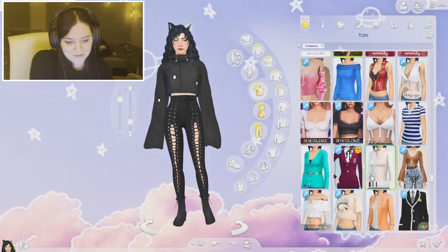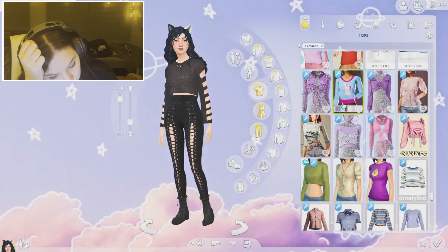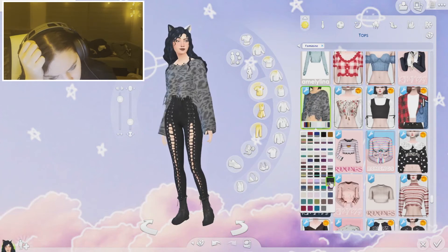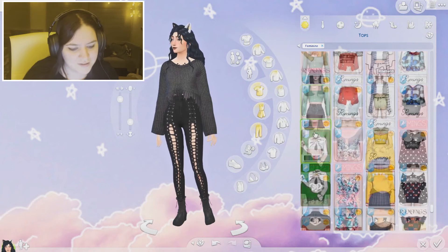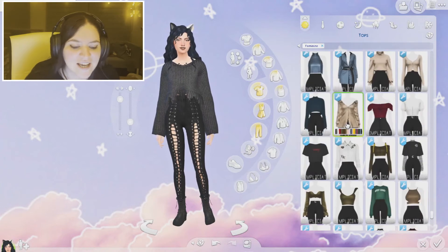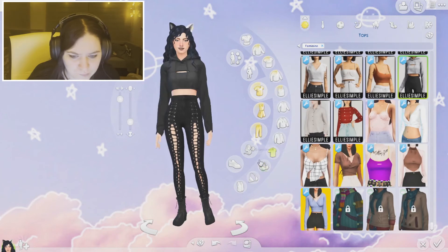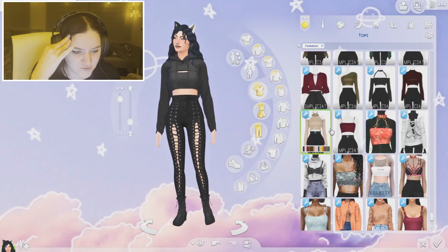I'm so bad at these. I don't do well at reimagining things in The Sims. This is hard — I didn't expect it to be this hard honestly. Wolves are edgy but they're also kind of like big cats. I was thinking like a distressed top of some sort, but I don't think I have any shirts that are distressed for girls. I know I have one for guys.